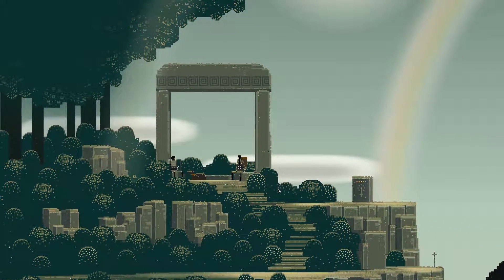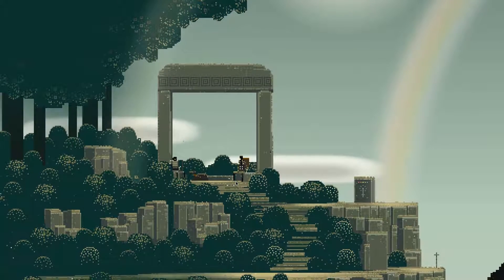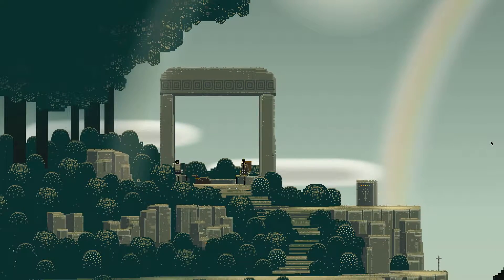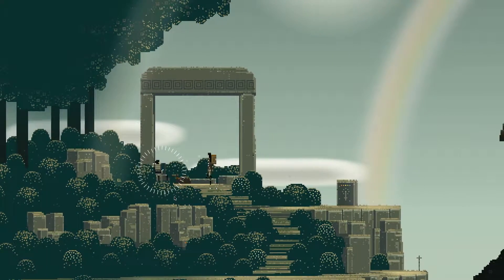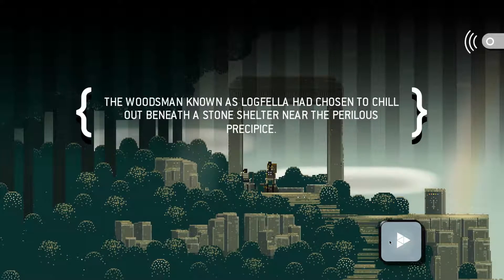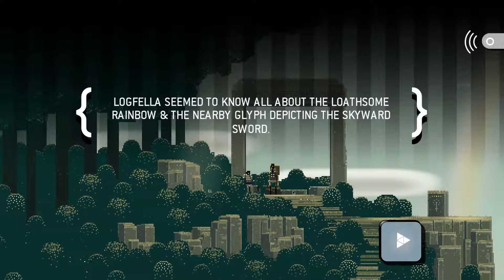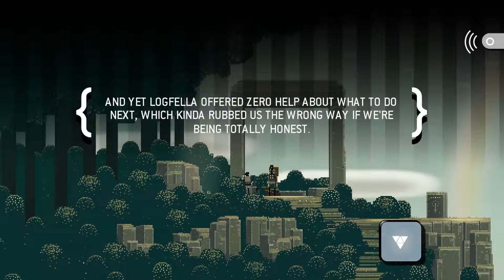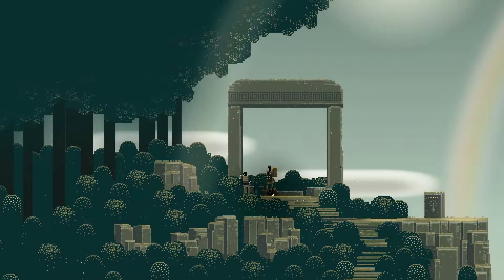That's cool. He said 'you don't really have much to say either - why don't we just enjoy the quiet?' The woodsman known as Logfella had chosen to chill out beneath a stone shelter near the perilous precipice. Logfella seemed to know all about the loathsome rainbow and the nearby glyphs depicting the skyward sword - hint, hint. And yet Logfella offered zero help about what to do next, which kind of rubbed us the wrong way if we're being totally honest. It's fine, I know what to do.